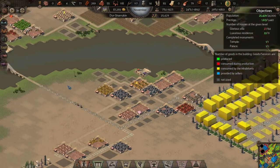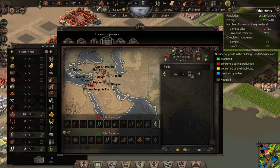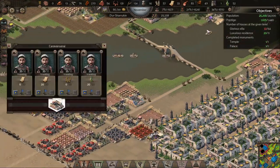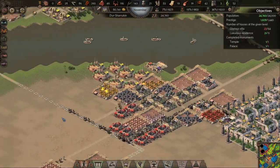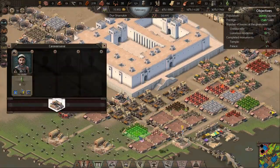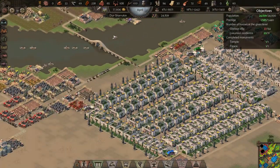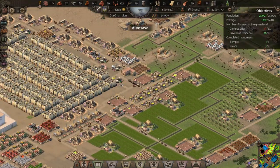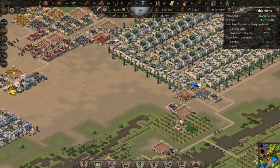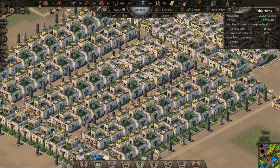I've got all the goods coming in and I'm monitoring olive oil - it's getting dispersed. I'm not going to export much of it; I'm trying to bring in as much as I possibly can. We're at 23 glorious villas and 21 luxurious residences. I'm deploying a massive number of caravans to bring in olive oil, and now we're seeing the count go up - and there's the mission complete!